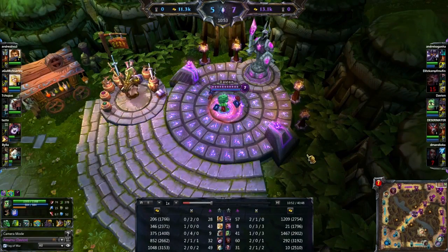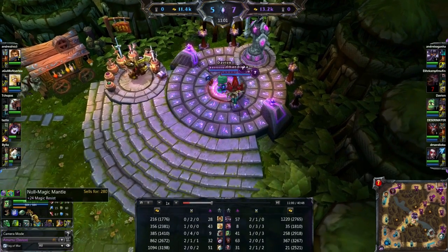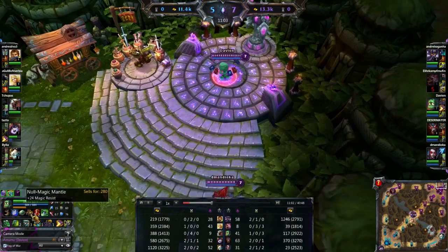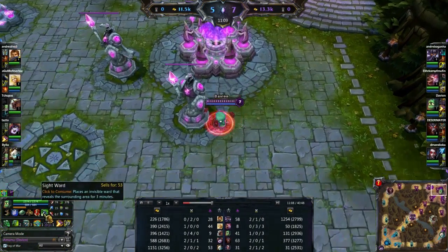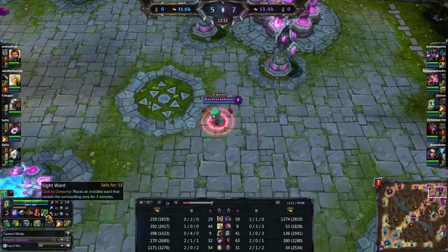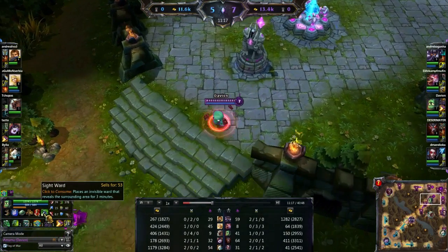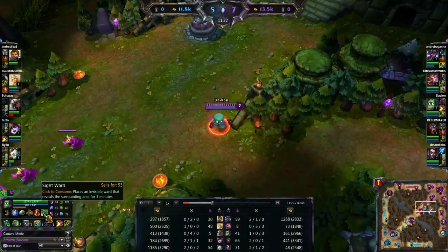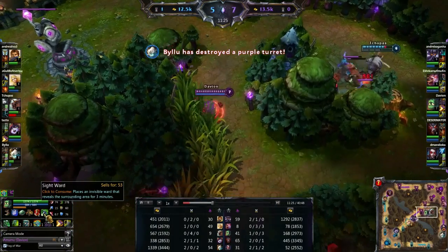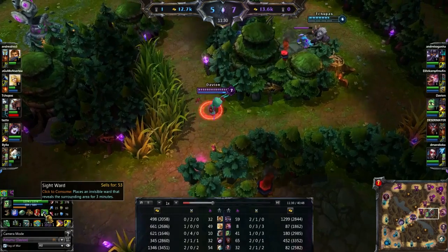The next item I'm going to be going for is Heart of Gold. So there's your two basic items — Philosopher's Stone and Heart of Gold — and I'm also going to be starting to build my Merc Treads, which is why the Null Magic Mantle has gone down. I'm picking up a couple of health pots and a Sight Ward. Remember to try and ward your jungle a little bit — it really helps with vision, puts a little bit of pressure off your support as well, and means they don't have to buy as many wards. I like keeping as much vision up as possible in my jungle or in the river.